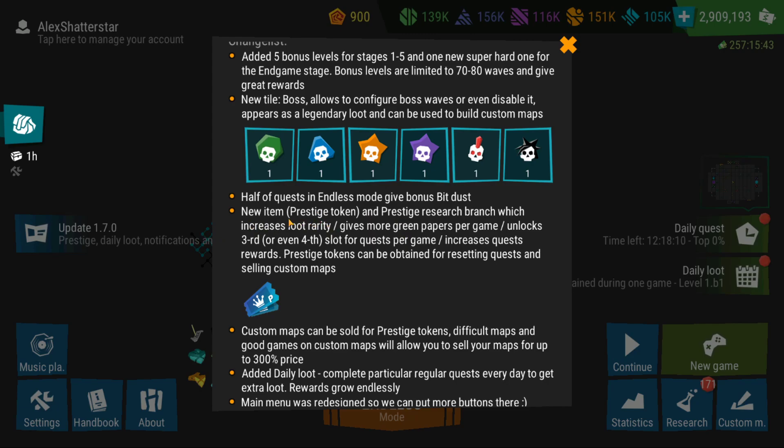There is a new item called prestige tokens, and there is a new research branch for prestige that is going to increase loot rarity, give more green papers per game, more quest slots for each game, and more quest rewards. They are increasing by a lot all the things that you get by completing quests, and I think this is a very good thing.